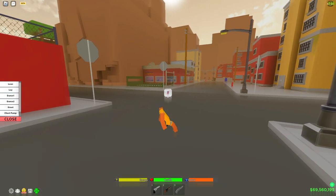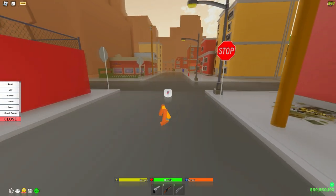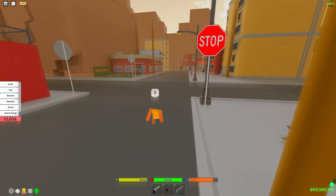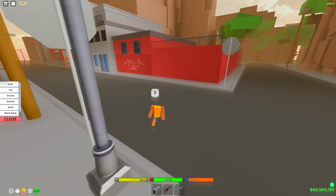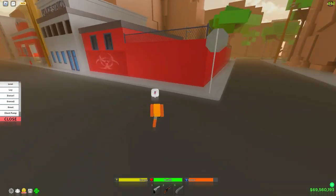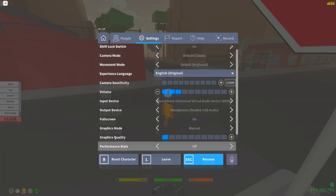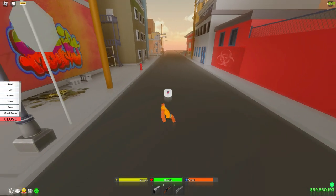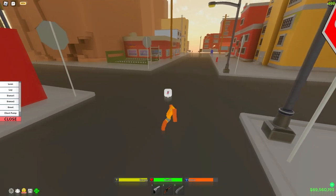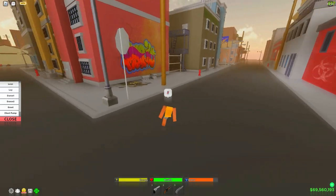I always play on graphics level 2 and definitely recommend it. For example, right now if I'm raiding and people are at Rev, I can see if someone's there or quite far down. On graphics level 1 the FPS is better but I can't see if anyone's at Rev or behind me. So that's the disadvantage — I definitely recommend graphics level 2, but if you really need the FPS then just play on level 1.